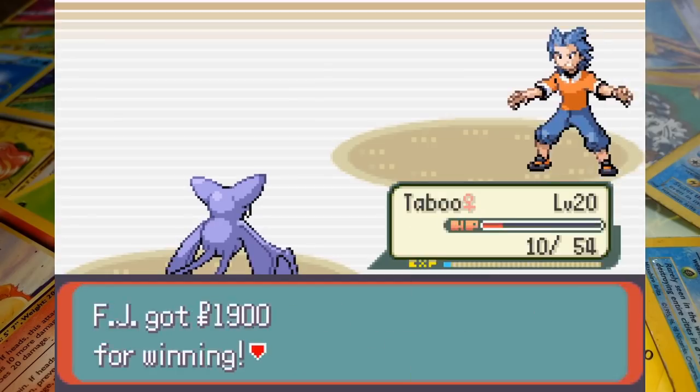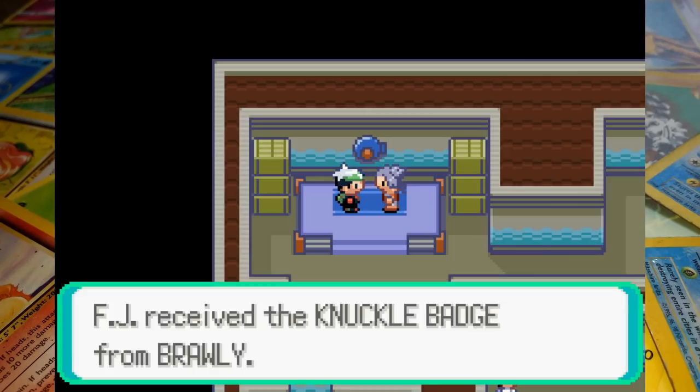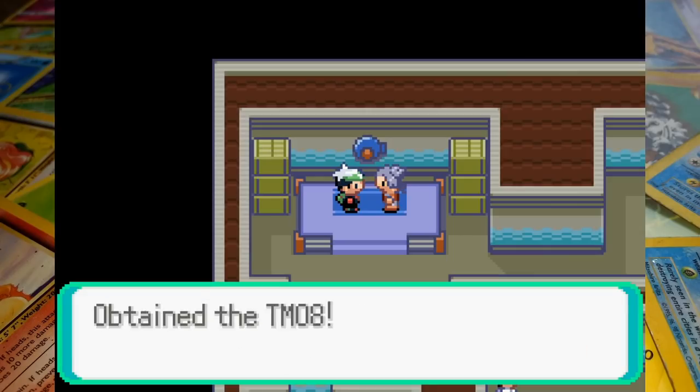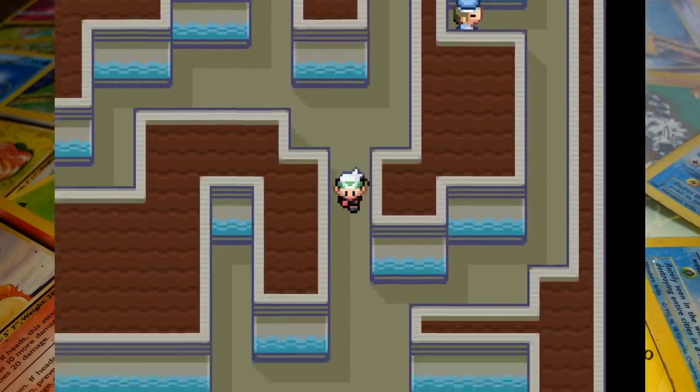Brawly gives us badge number 2 and I think that's going to do it for part 1. I've got a good feeling about this series. In episode 2 we're going to be adding the second deck into the mix and going after Wattson, but until then thank you so much for watching and I'll see you next time.